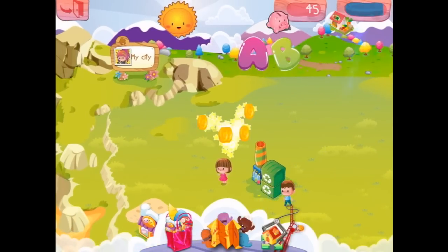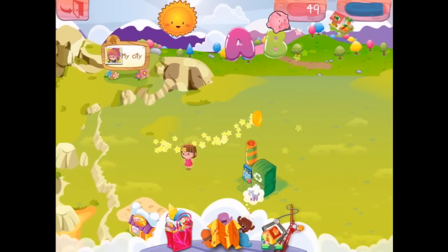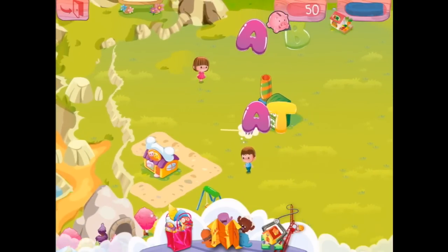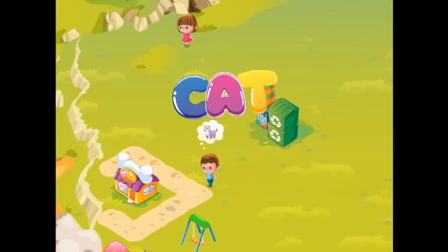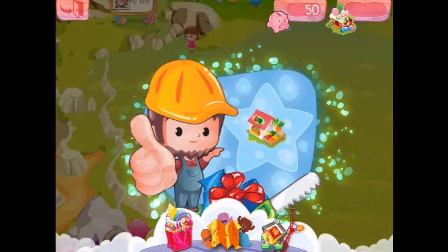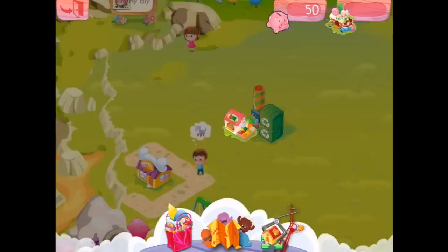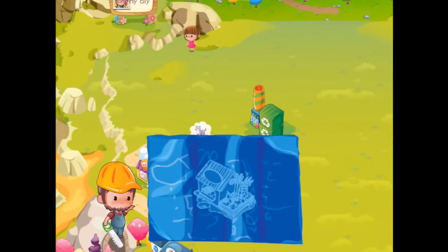And now we've got a cat. The little boy would like a cat too — C, C, A, D — Cat. There you go. Cat. Oh, we've unlocked a Greengrocer! Can we build that? Where shall we put it? This is exciting.